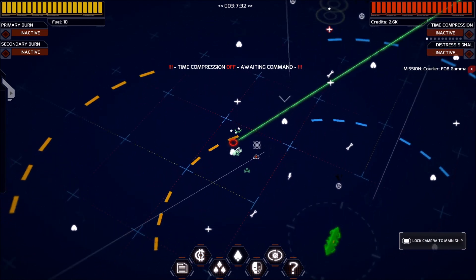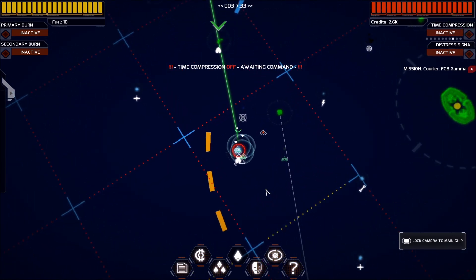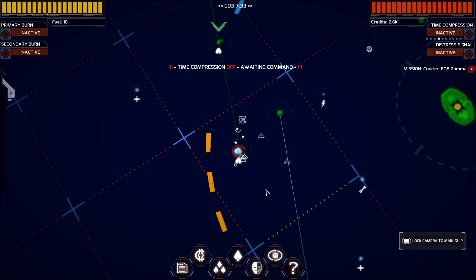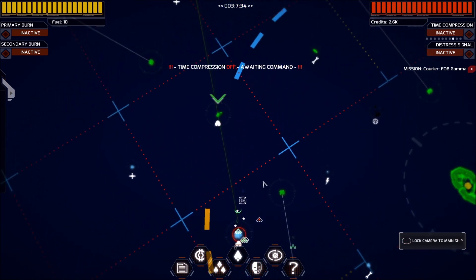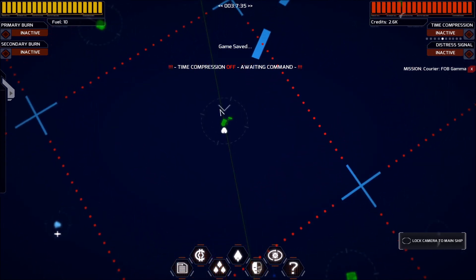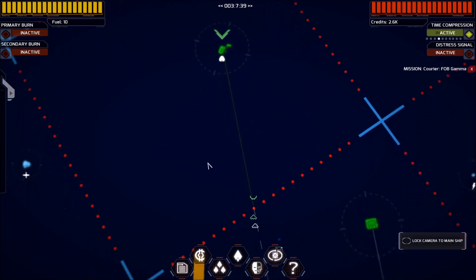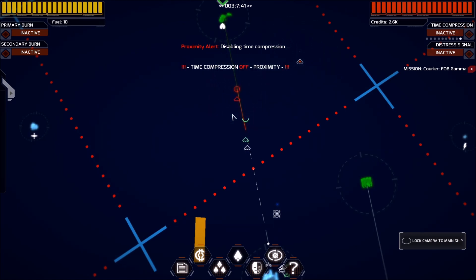You can see the world extends quite a bit. One of the great things the developer did is he decided that the fun in this game happens once you reach your destination, whether you're going to be trading, mining, or fighting. So he allows you to get there very quickly. I'm going to turn off the option to lock the camera to the main ship so we can move our camera around, using the W, A, S, and D keys. We want to come over to FOB Gamma and I'm going to right-click on it, which will set our destination.